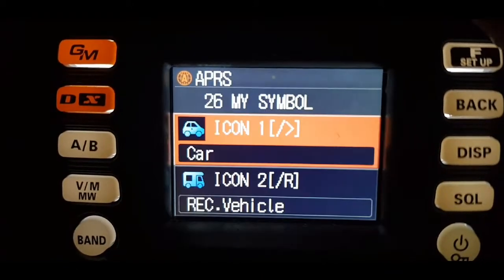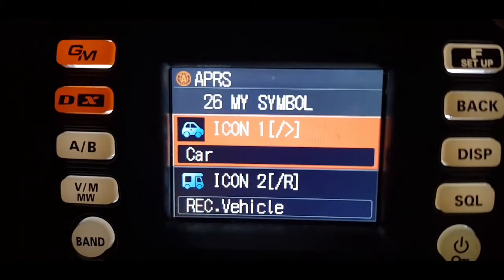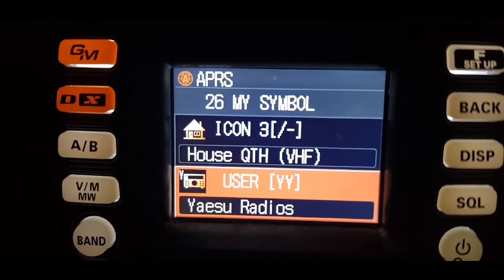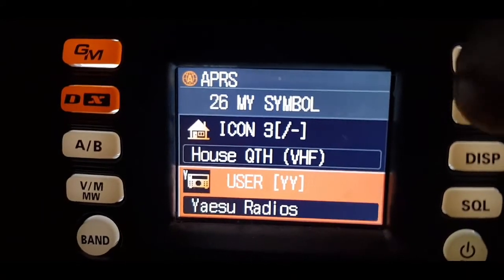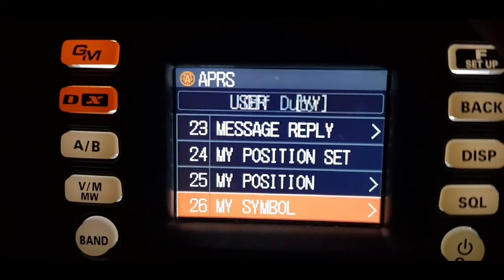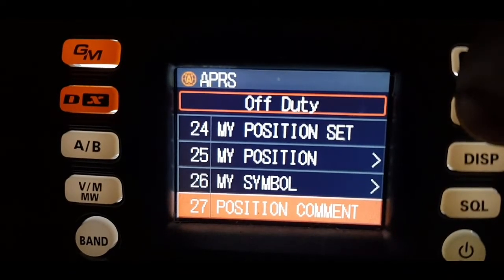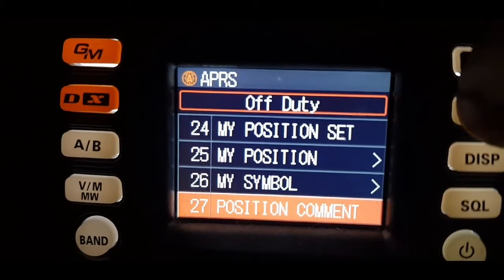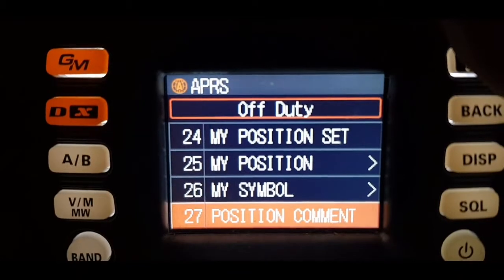My symbol — we just chose a car for now. Doesn't make sense because I'm not at home. I'll choose that one. Position comment — off duty it says. I can change that if you want. You can change it to different ones.